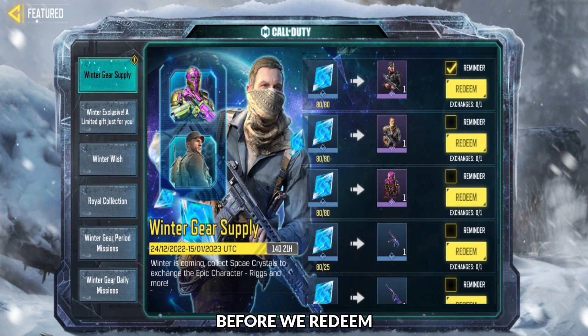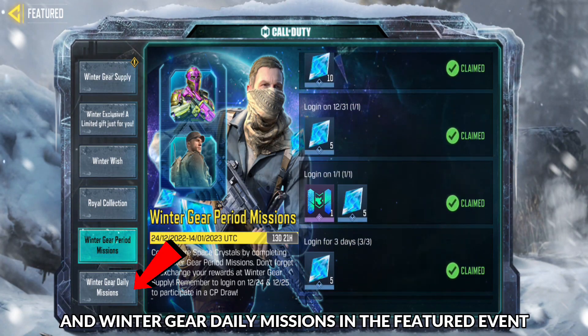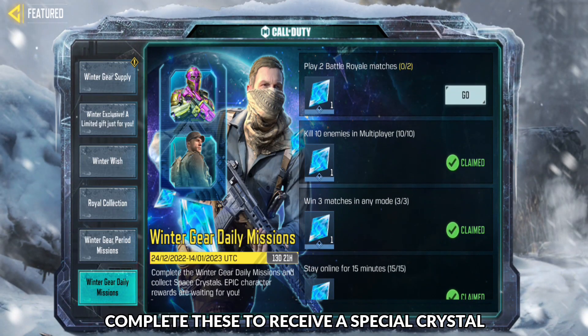Before we redeem, I'd like to tell you how to get a special crystal. Just find the winter gear period and winter gear daily missions in the featured event. Complete these to receive a special crystal.